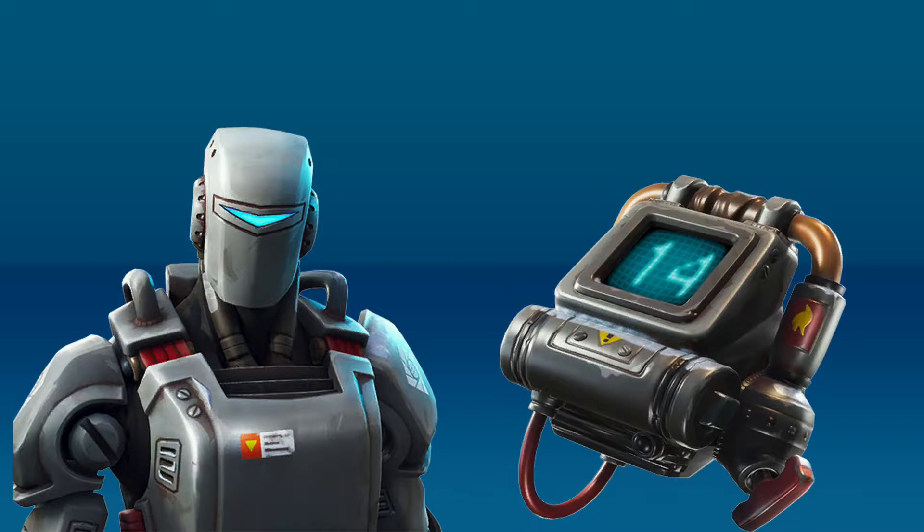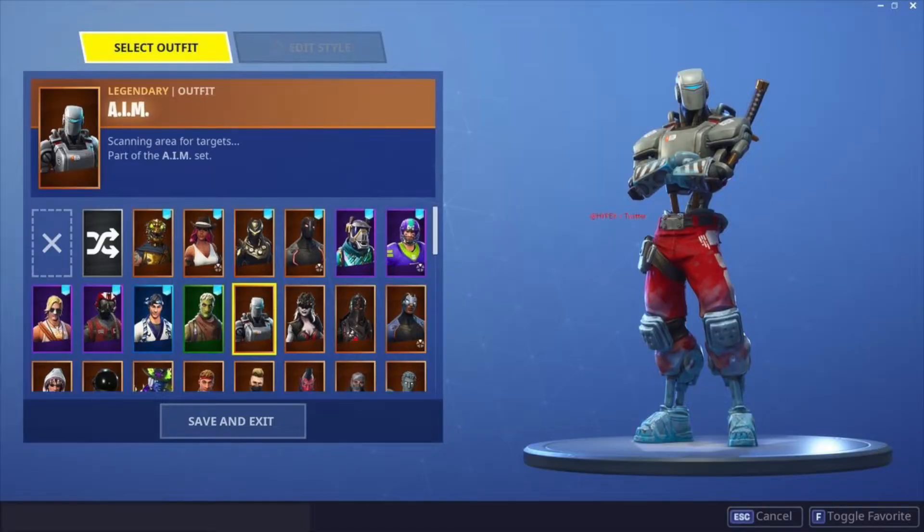Honestly the skin isn't as exciting as I thought it was going to be. They definitely hyped up a lot of different things — I felt like the cube was gonna tie into it, I thought the back bling for little Kev was gonna kind of work with the skin. But this is clearly a robot with a little back bling that has some sort of potential. It could be a kill counter, which would be super cool, but it also could be some type of time thing, playing into the storyline in a larger place that we just don't know yet.